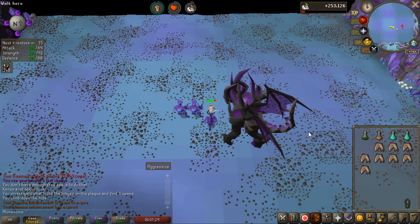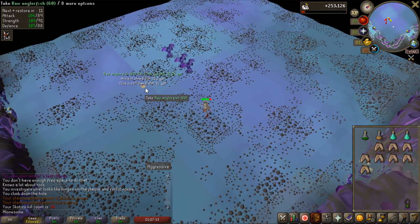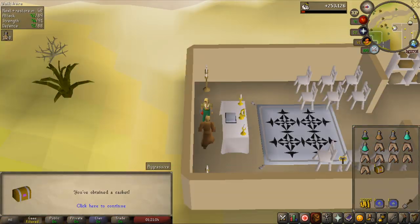If you add the KC I had on Scotizo in the Twisted League and in the normal game, I'm halfway to the drop rate, so can we not get a pet? Feels bad, man. And the last hard clue before I can get into some juicy stuff.